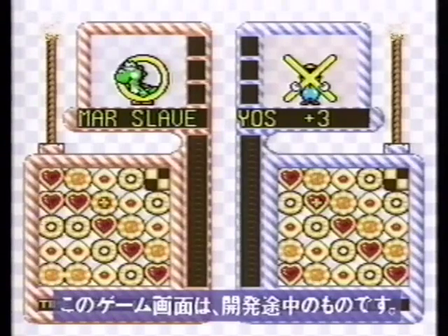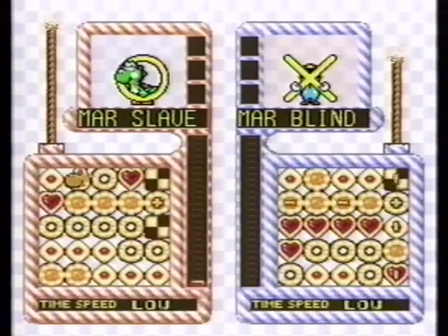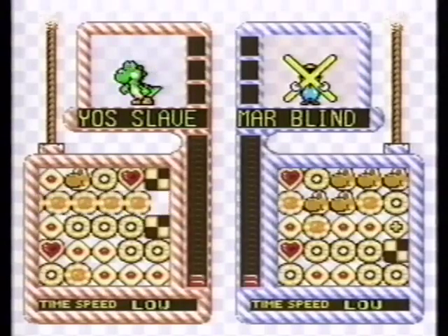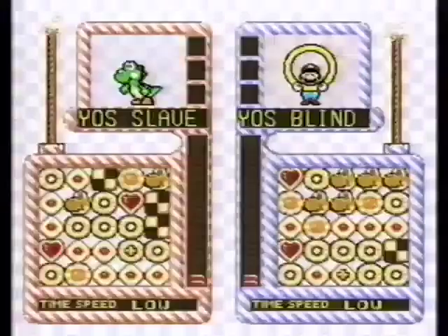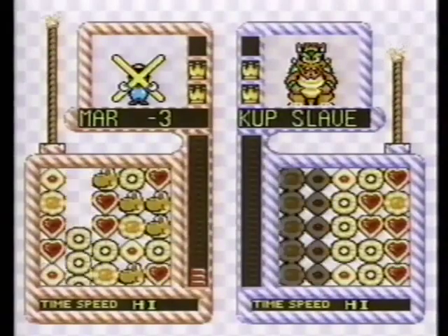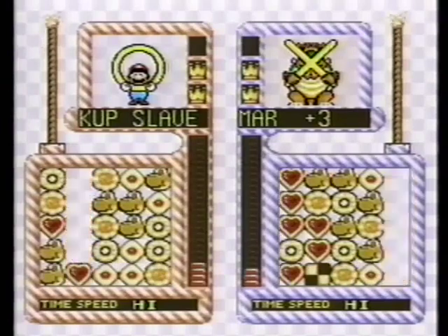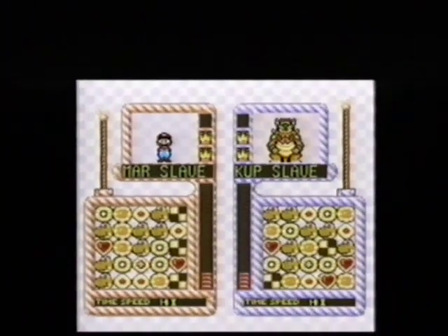Now let's look at the fighting game. If you line up the same cookie in a row in the 5x5 field and erase it, you get one point. The first to get 25 points wins. Yoshi's Cookie is also the key to victory or defeat here. If you line up Yoshi's cookies in a row, you can attack your opponent. This is the attack technique.